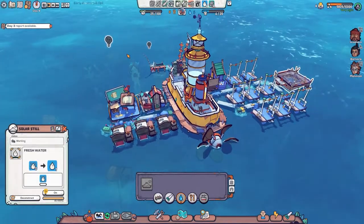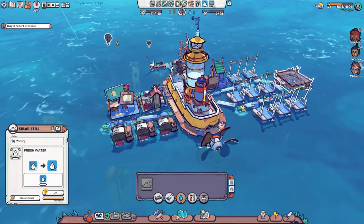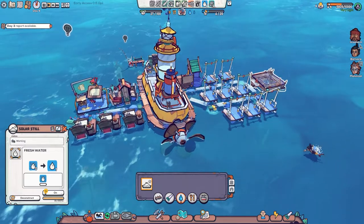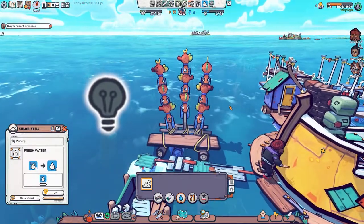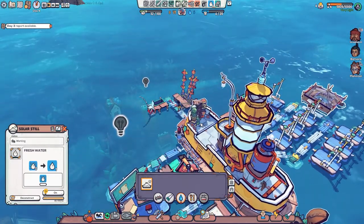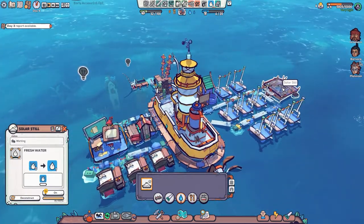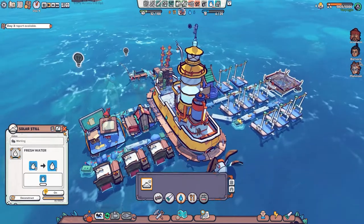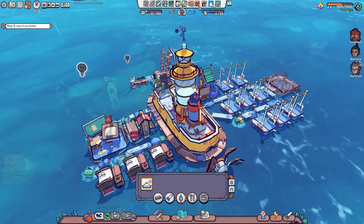Hello everybody and welcome back to our look at Flotsam. This is video number two and we are in day four now of our little adventure. We've just about managed to secure a supply of food, albeit in the form of some incredibly horrible looking fish who still come with the bottles on them. We've got a research station now and something here that's fresh water, though I'm not entirely convinced it's actually doing anything.